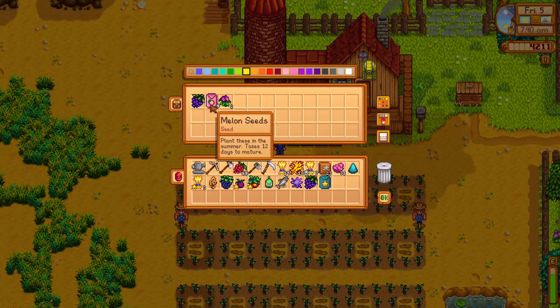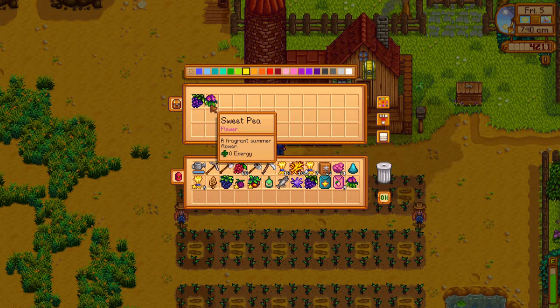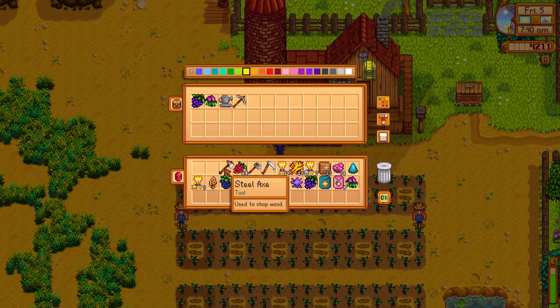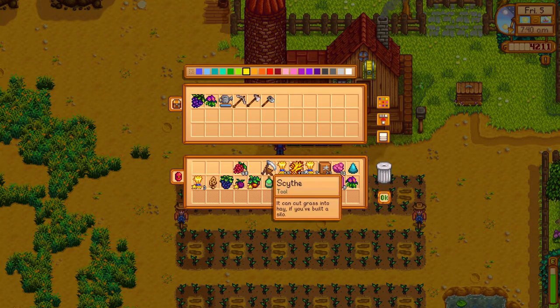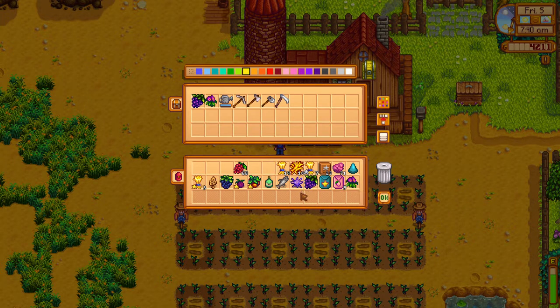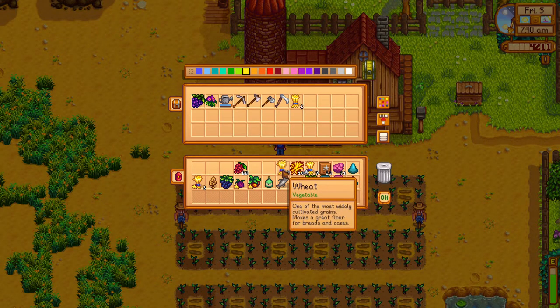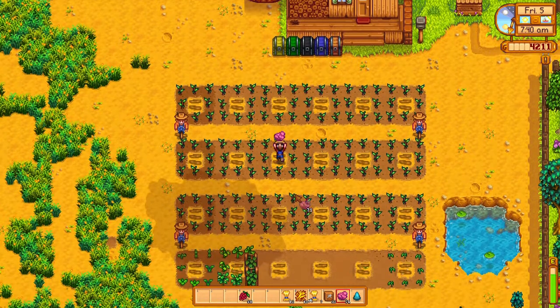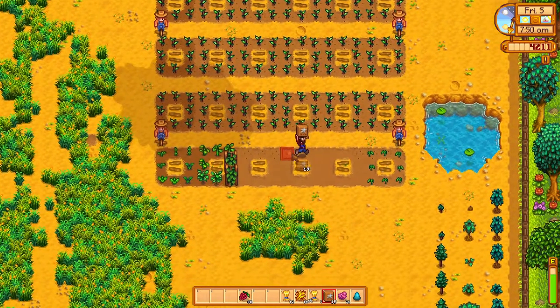Since we've harvested the wheat, we have some spots down there that we can put some more melons in. You saw me grab this starfruit — we'll go ahead and plant that. It's only one, but I think you get like 400 bucks for the single starfruit. Although we might actually not even sell it once we get it; we might turn it into wine, which is pretty valuable — starfruit wine. We'll go to Pierre's and get some more melons. We'll want to put down fertilizer in the spots where those are going to go. You saw me grab 23, and the reason it's not 24, even though there are 8 plots here, is because one of them already has fertilizer on it.